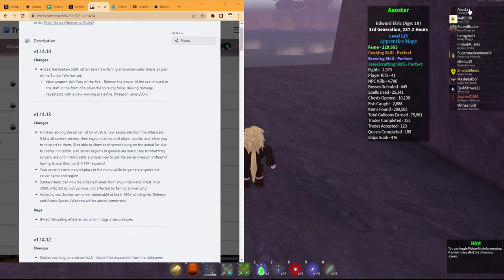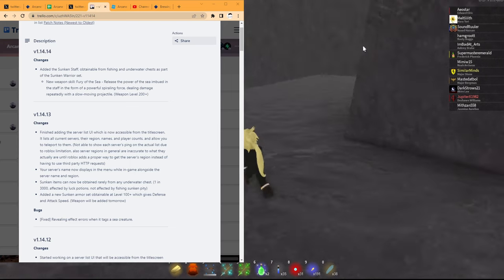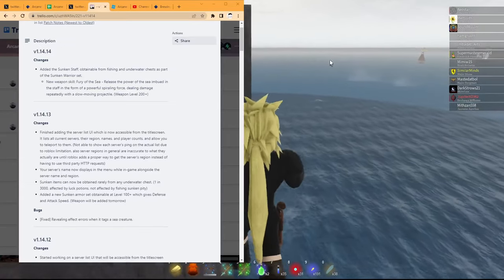If you look at the top right, hovering over my name, it says I have 2,688 fish caught. If I get to 3,000 I'll get my fishing pity — a guaranteed sunken. Basically every 3,000 fish gets you one sunken, so 6,000 fish gets your second, and so on. Because it's guaranteed, fishing might be better, but we're gonna maximize diving spots.